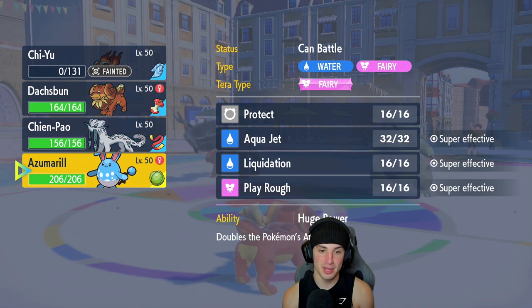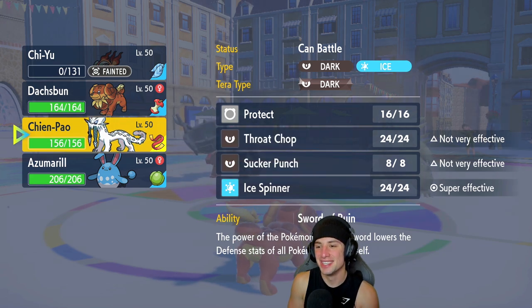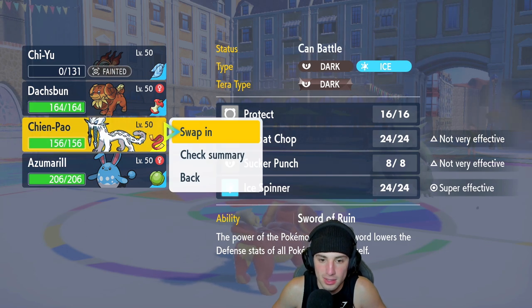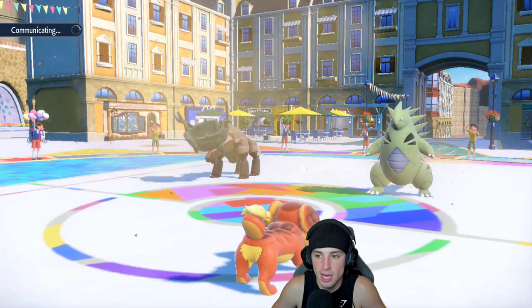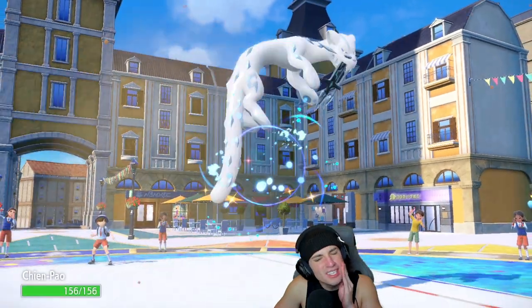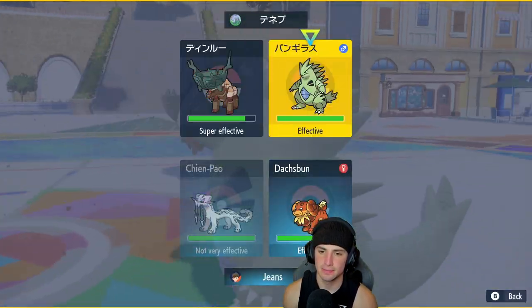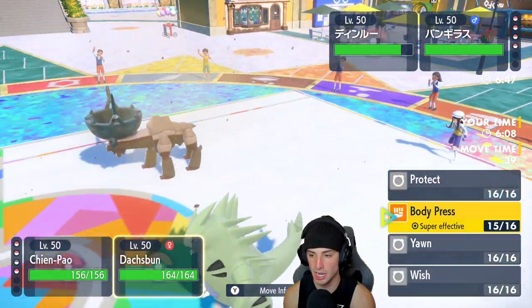From here, who do we go into? I do have Ice Spinner. I want to see what Tyranitar is going to do — I'm going to go into Shen Pao. I don't have Tera now — that's just atrocious. But I'm going to opt for Ice Spinner, hoping Tyranitar doesn't Terastallize. I'm still going to go into Body Press on that slot just in case it doesn't Terastallize — if it doesn't, it's dead.